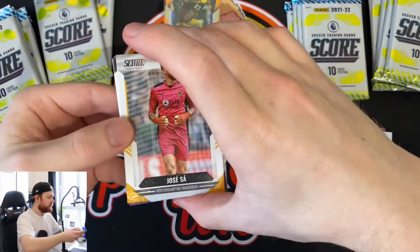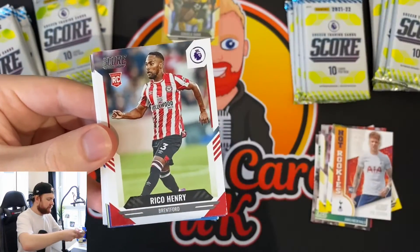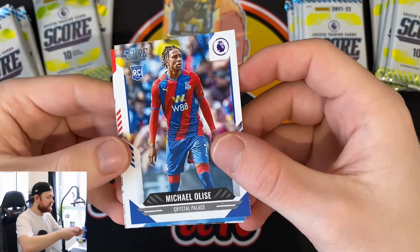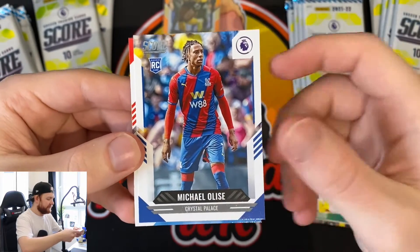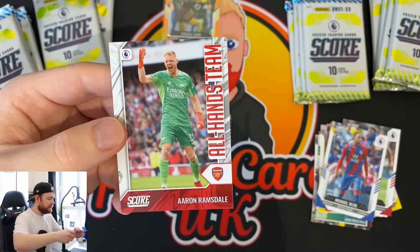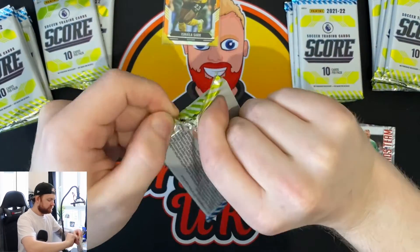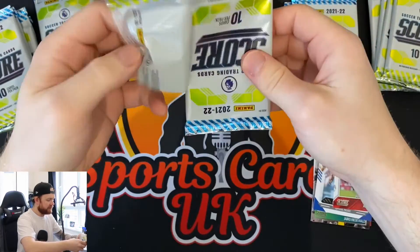Next up: Jose Sari, Sadio Mane, James Maddison, Rico Henry rookie card, Iwobi, Reguilon, Timo Puki, and Olise - that's probably one of the best rookies to get out of this. The rookie class isn't that strong but Olise is a very very good player in my opinion. Then Lacazette and an All Hands Team of Aaron Ramsdale.